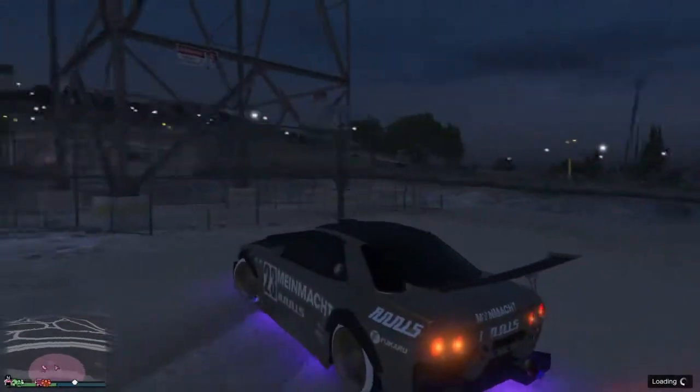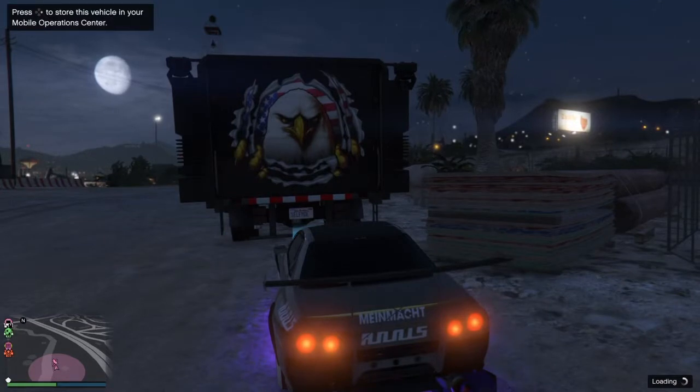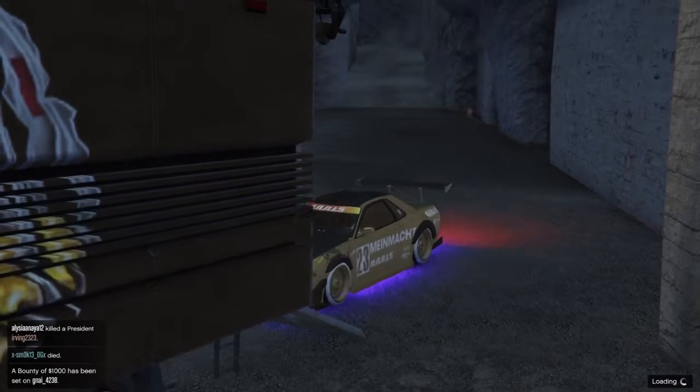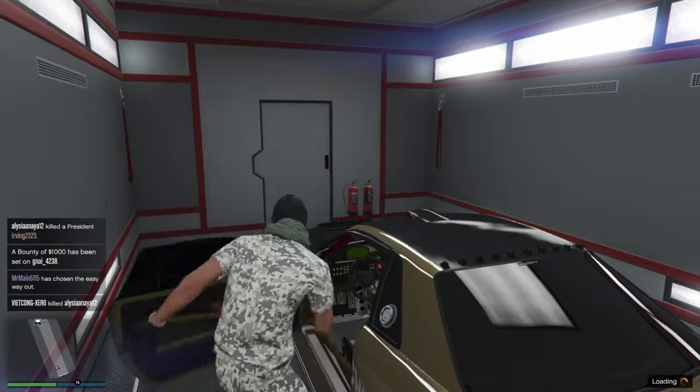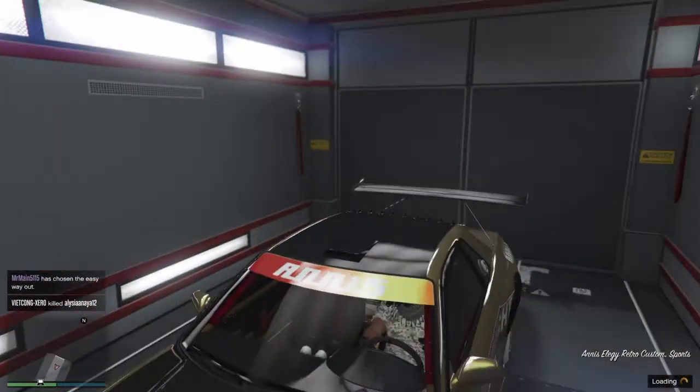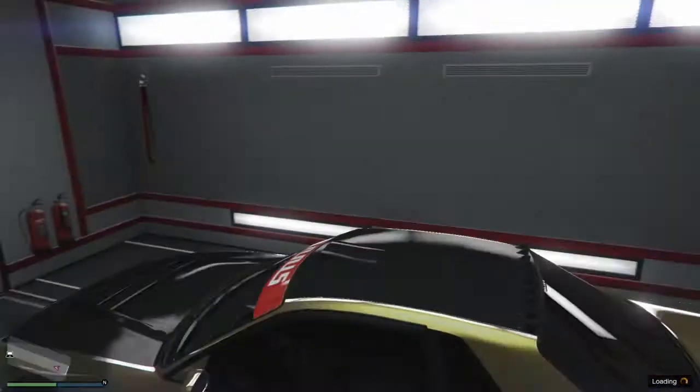Once you get to your MOC, go ahead and drive in — it should show you inside your bunker. You're not really in your bunker; you're in the same location, but that's just part of the glitch. Once you finish loading up, get back in the car and check the plate. The plate changed — it was 350, now it's 343 — so that means it worked. Just go ahead, drive out and drive in to save the dupe, and after this that's pretty much it.